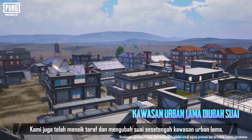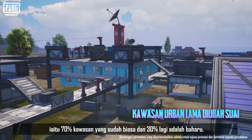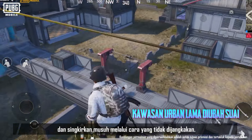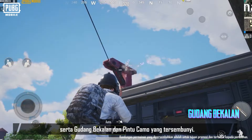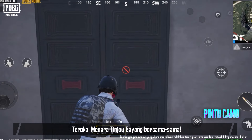In the new version, we've also upgraded and remodeled some old urban areas, which are 70% familiar and 30% new. For example, we've added many fixed ziplines between buildings — use them to move about faster and eliminate enemies in unexpected ways. We've also added lots of shooting positions, new buildings, and paths, as well as hidden supply warehouses and camo doors. Find them for awesome supplies. Explore Shadow Outposts together.